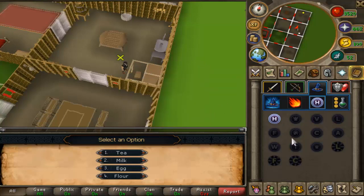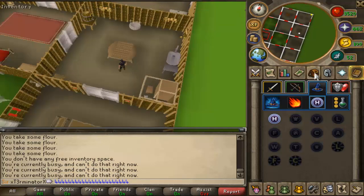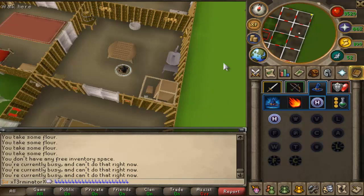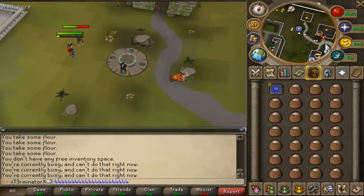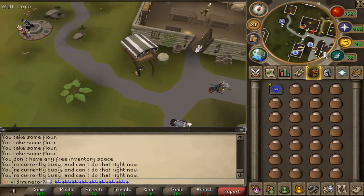After you're done getting the pots of flour, you're going to want to go to your home teleport and teleport to Edgeville. Then you're just going to want to repeat it — after going to Edgeville, use your teleport to house to go back to your house and just repeat the following steps.